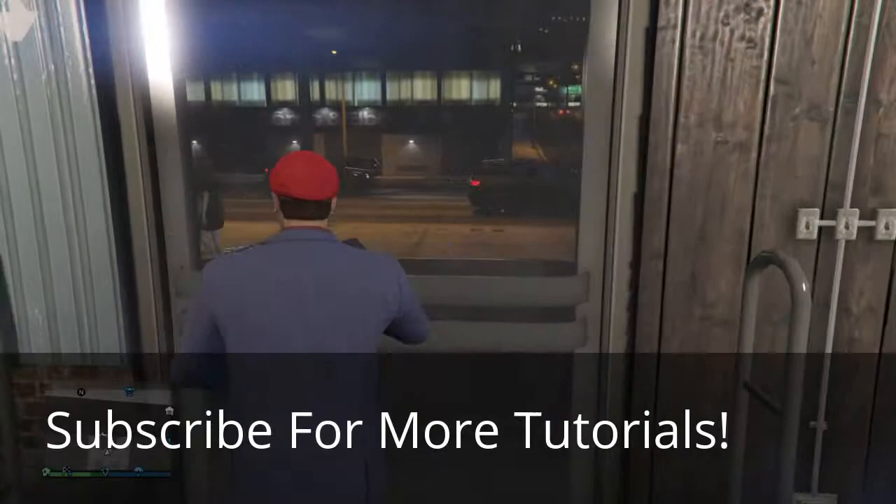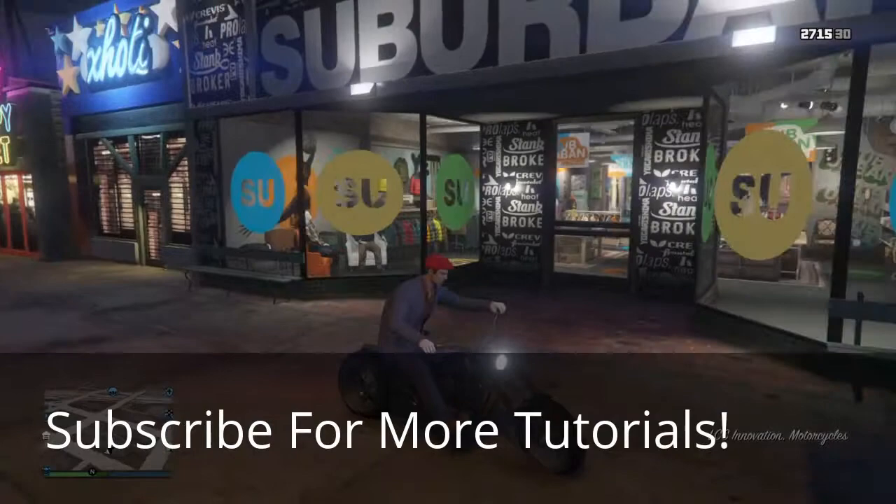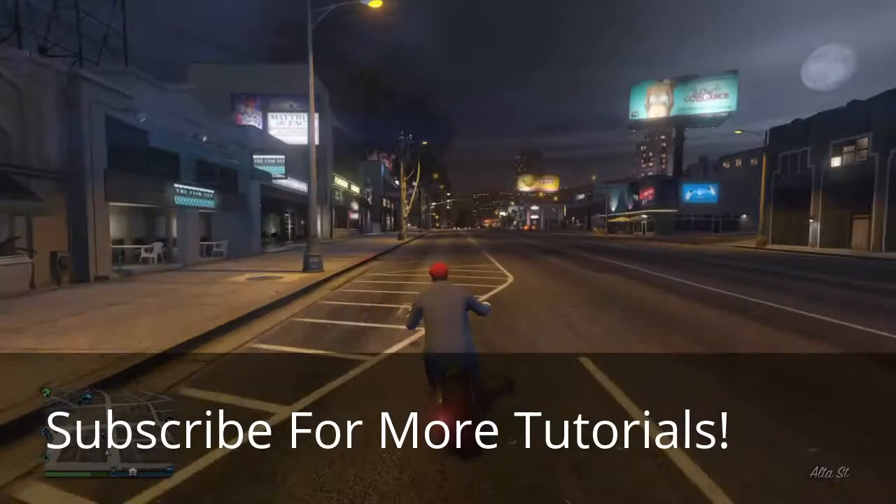And finally, a red flat cap. If you want to put earrings in you can — you can customize them any way you want. That was definitely an Easter egg, Illuminati confirmed. Let's go to the barbershop.